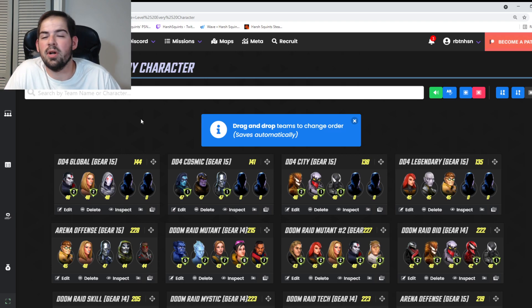This is a pretty in-depth guide covering how I order my own roster. I start with Dark Dimensions, arena offense, U7 and Doom Raid, challenges, campaign, war teams, and finally blitz teams. Let's get right into it.